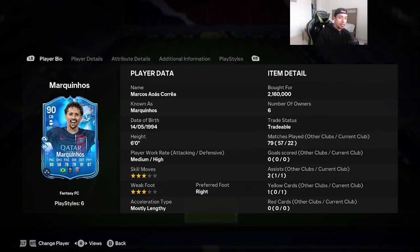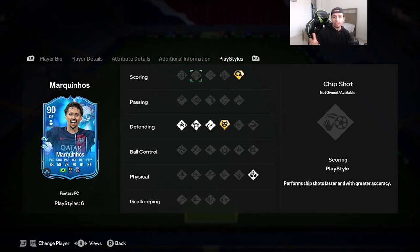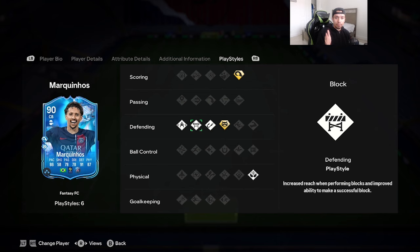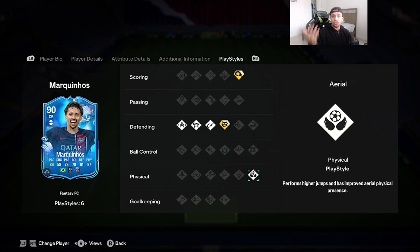Acceleration type is mostly lengthy. 86 pace, 78 passing, 70 dribbling, 91 defending, 87 physicality. The playstyles the card comes with are Power Header on plus, Anticipate on plus, Intercept, Block, Jockey, and Aerial as well. There's only one chem style to give the card — you want to give him the Shadow chemistry style. Acceleration goes up to 92, sprint speed goes up to 96, and everything in the defending category gets maxed out.